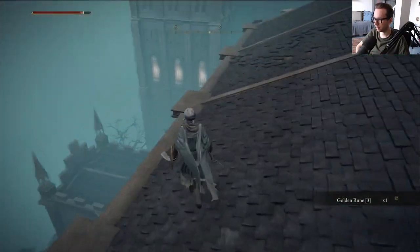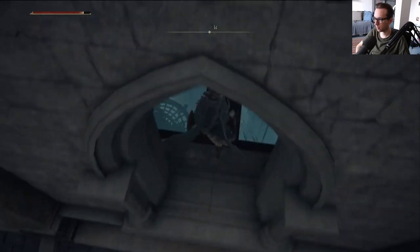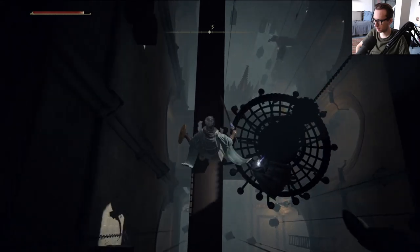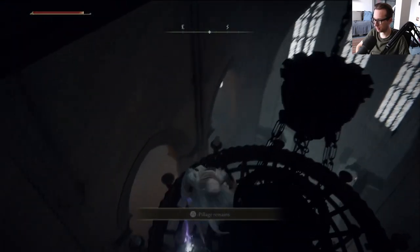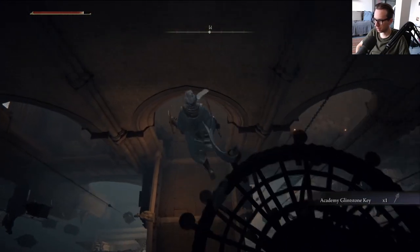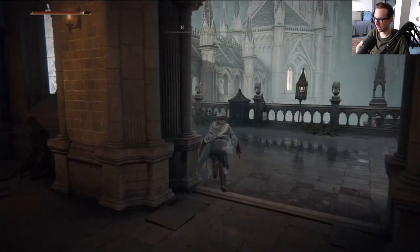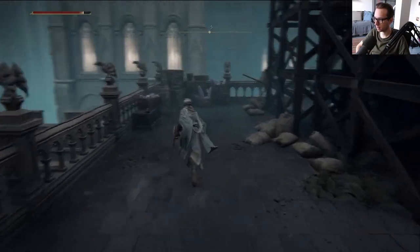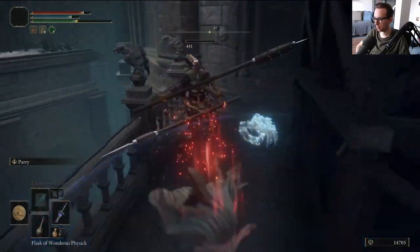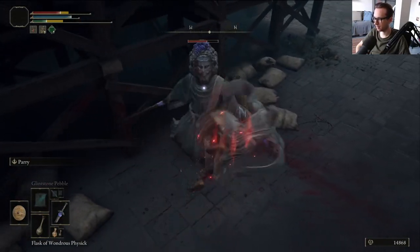It sucks though because there's no way back from here. This is sketchy even with a jump button. There it is — it's the second Academy Glintstone Key. Actually, this does lead to the site of grace, right? Because the site of grace is like out here. Or I'm totally wrong.